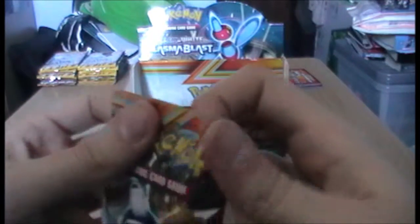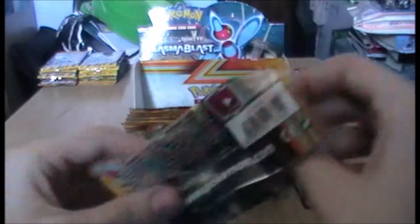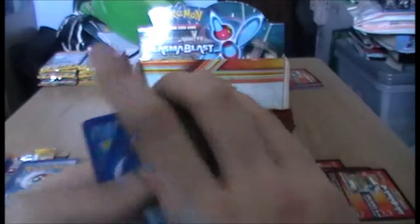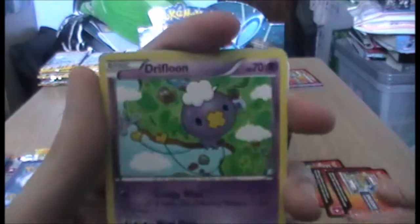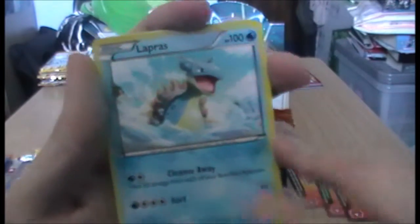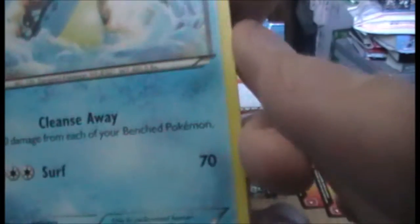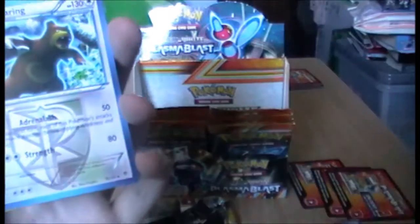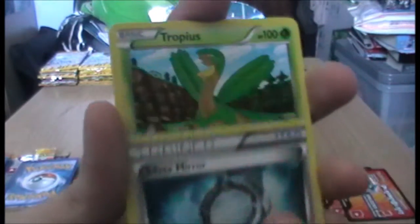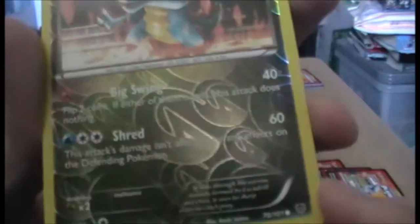Flume, Flume, Sawk. Porygon. Lapras - ooh yay! There we are, you got two Laprases. Look, that's supposed to be a common card. I'm sorry but I don't think common cards have four energies for an attack. Ursaring, Silver Mirror. Tropius - Tropius is cool, I like Tropius. A reverse Scrafty - reverse Scrafty's pretty cool. And another Suicune.